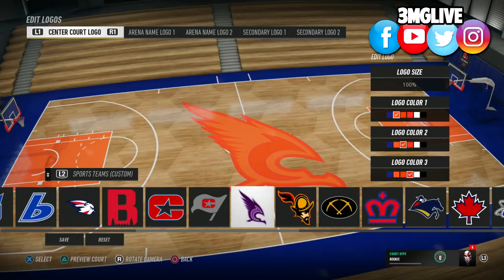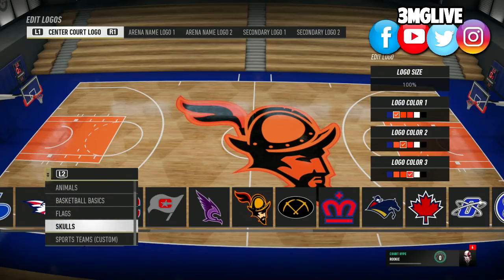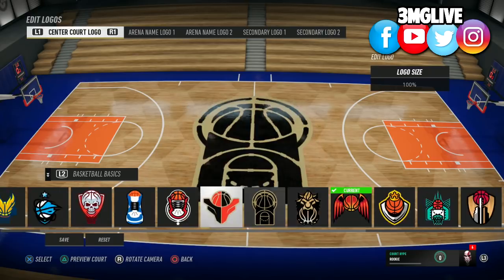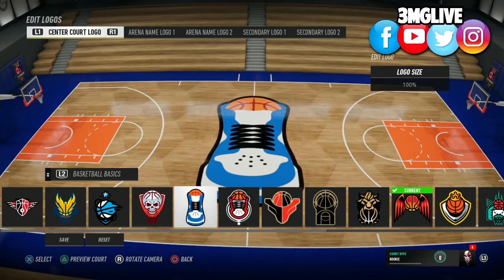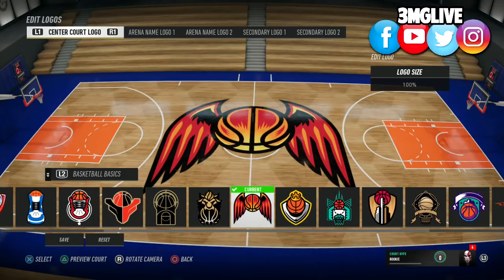You can change the colors, change the size, and all the other good stuff, so it's pretty much your own customized court. And when you want to run scrims — 5v5s, 4v4s, 1v1s — or maybe shoot-arounds and dunk contests, you'll be able to do all of that.